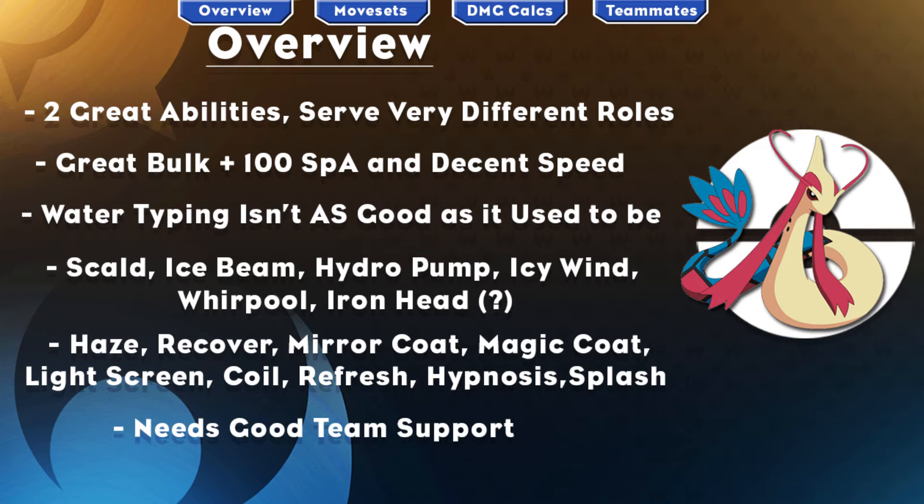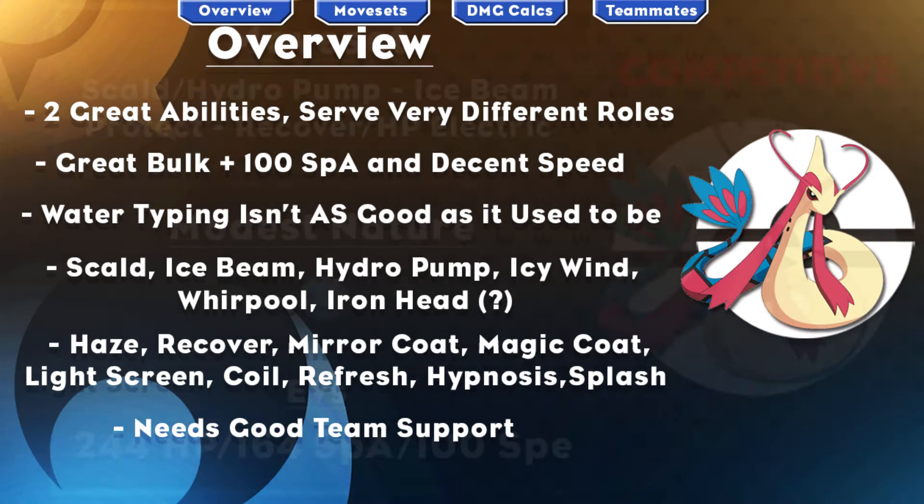Moving on to its move pool, it has offensive moves consisting of Scald, Ice Beam, Hydro Pump, Icy Wind, Whirlpool, and Iron Head — though just forget Iron Head. For support, it has Haze, Recover, Miracoat, Light Screen, Coil, Refresh, Hypnosis, and Z-Splash can be a thing but I advise against it, I really do. Milotic does need some good team support because although it is really versatile, it cannot function on its own and works best when paired correctly.